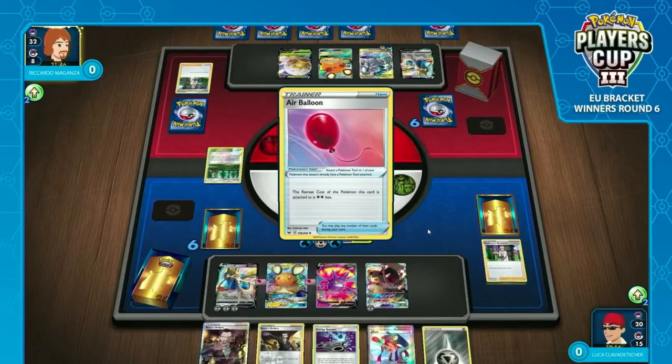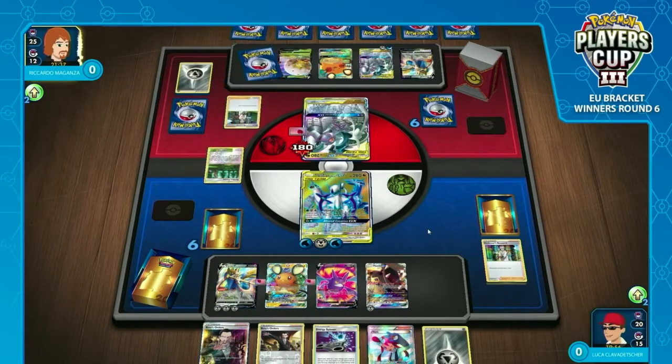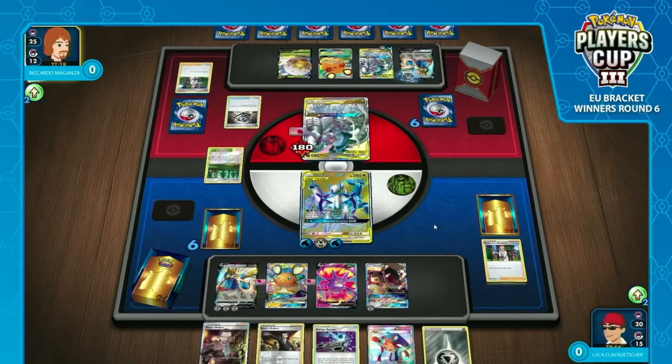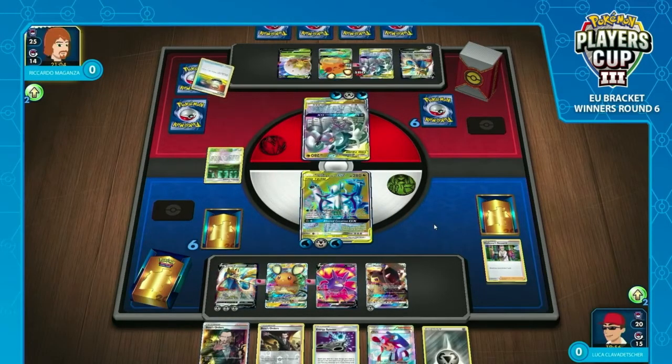Riccardo needs to top deck, or play Professor's Research and find their own Great Catcher — those are the only two options. I'm surprised we don't see the Viridian Forest or any attachment at all, so he's going for a Zacian play instead. Riccardo does play two copies of Rusted Sword, so he could try and have a response KO here — saying that's higher odds than finding his one copy of Great Catcher. He's looking for Saucer, Saucer, Energy onto his Zacian as well as a Rusted Sword. We've seen a manual attachment onto the ADP, so I think Zacian is out at this stage.